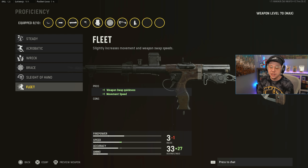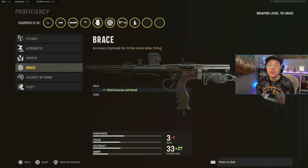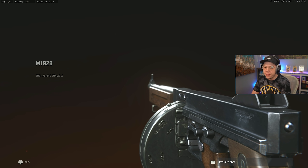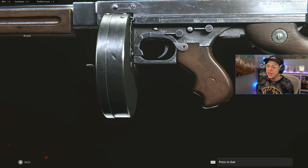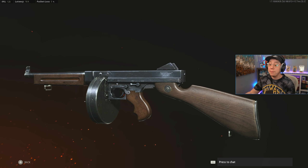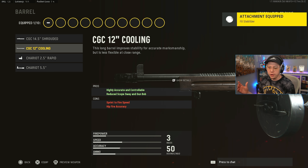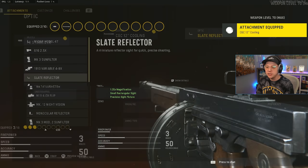For the underbarrel, the Hand Stop again to get back accuracy lost from the stock. For the magazine, you can run the 9mm 72-Round Drums as a basic extended mag, but I think the most optimal is the 8mm 60-Round Drums — better damage, better range and velocity, making this a much more versatile SMG great for medium-range fights. Lengthened for ammo type, Polymer grip once more. For proficiency, it's a tough call between Steady, Brace, and Fleet — all are solid. I'm going with Brace for initial accuracy and recoil control, which many pros use in CDL setups. Quick for the kit.